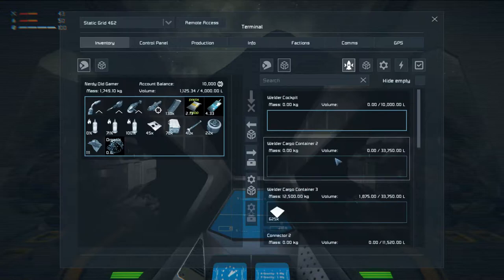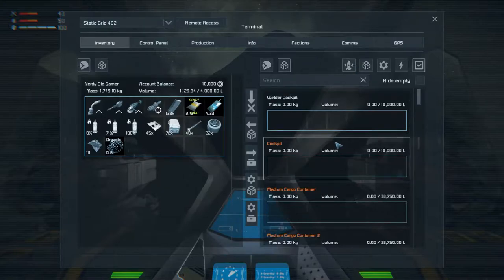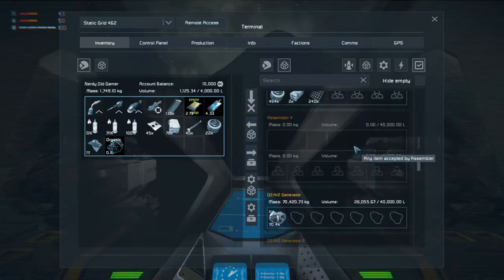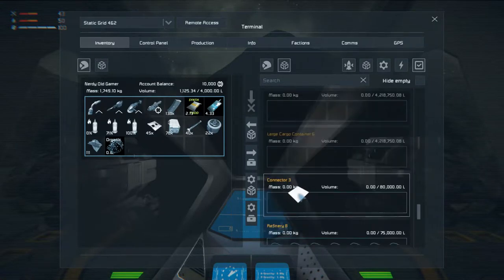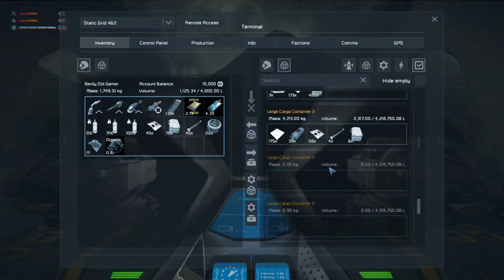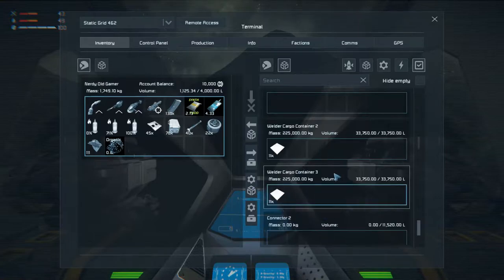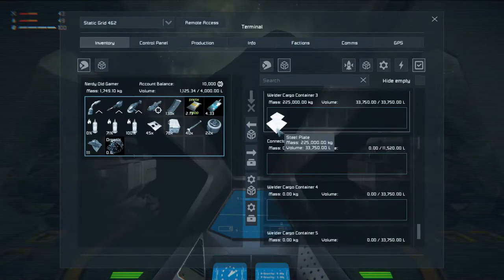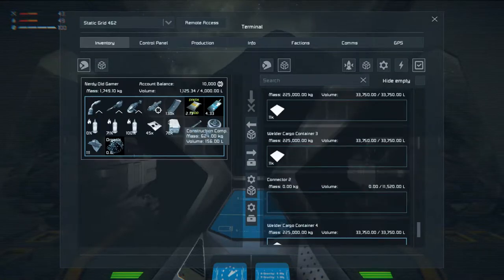Let's take a look at the inventory. They are called welder stuff. Let's find some steel plates. There's some steel plates, and there's a welder cargo container with more steel plates. Stick those in there, more steel plates, and stick those in there. That's three cargo containers full of steel plates.